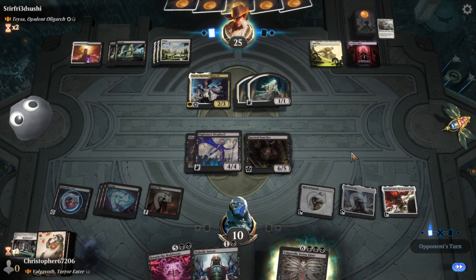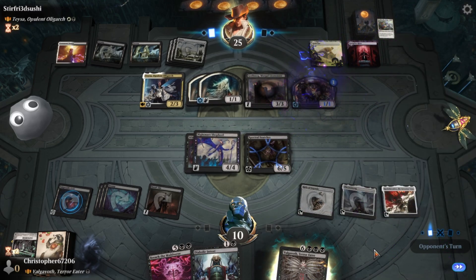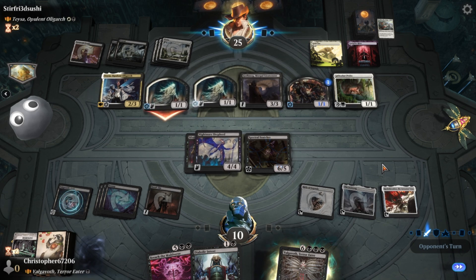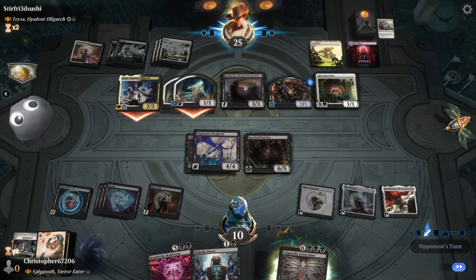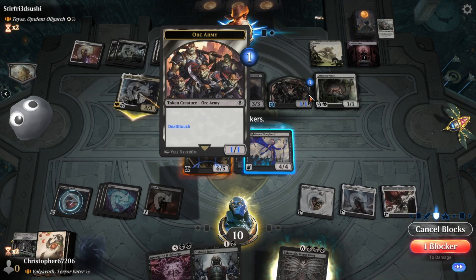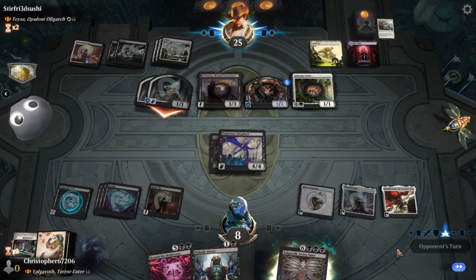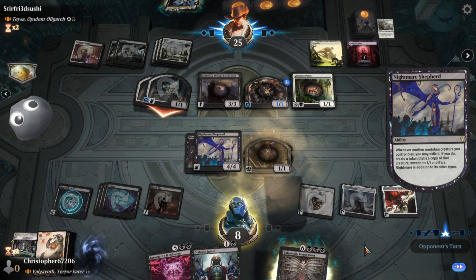You were not my first choice but you actually were the right choice — I could have four more life than I do right now. Oh, you have deathtouch! Where did you get deathtouch from? Take two. Yeah, exile that thing, don't need it. Why would I need it?